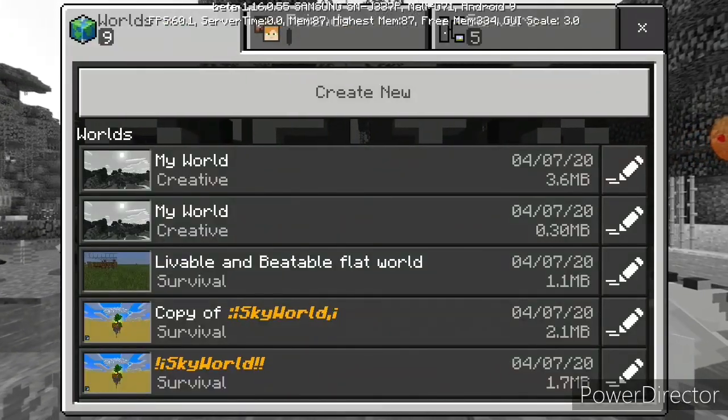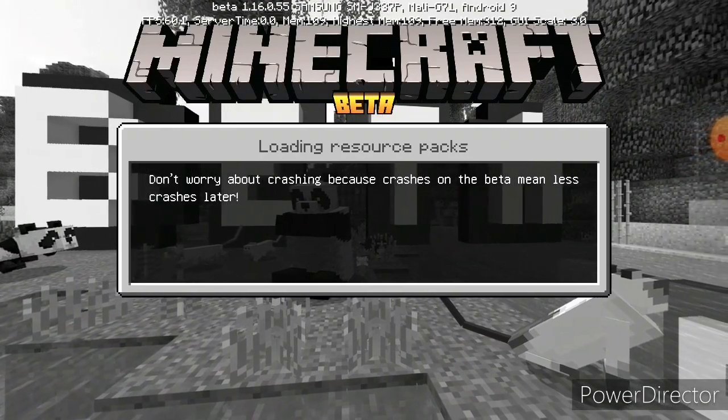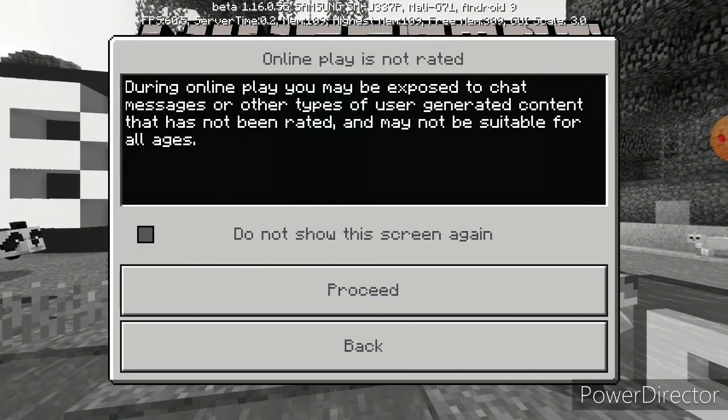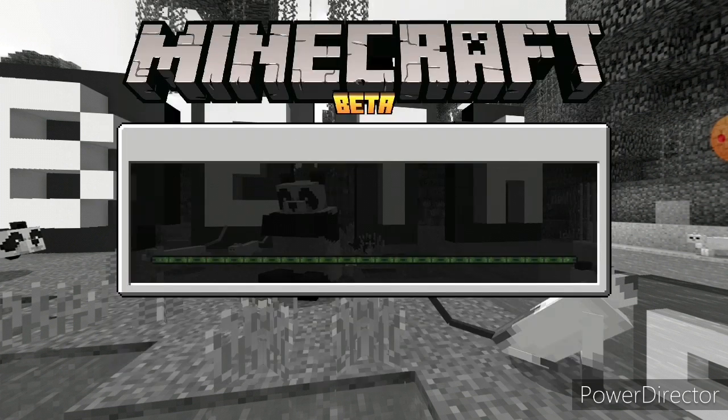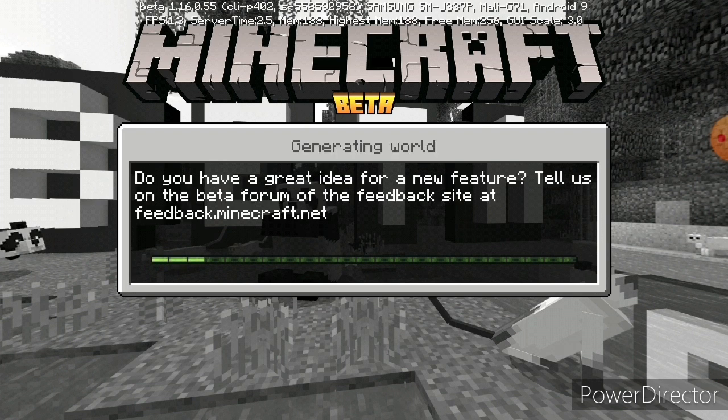So if we click 'Play Beta' and go to my world created, this is the only way you can access all of the nether updates and everything. But yeah, it's the only way you can access this stuff, and I'll show y'all 100% proof that this is it. I'll even show y'all where to find this stuff.